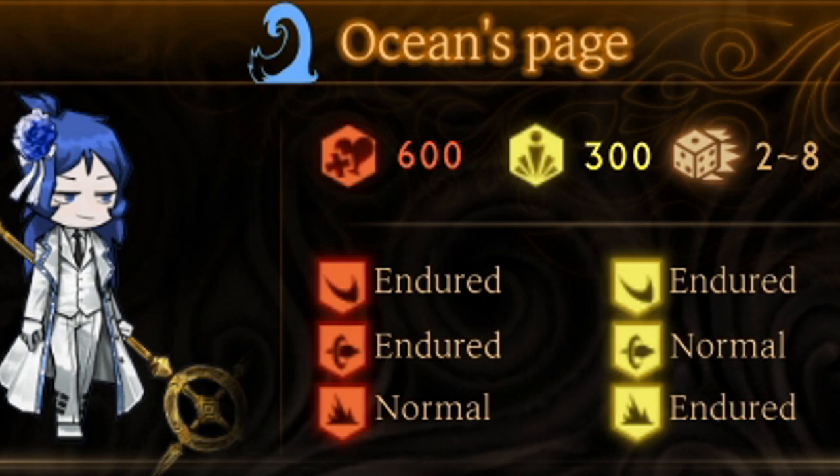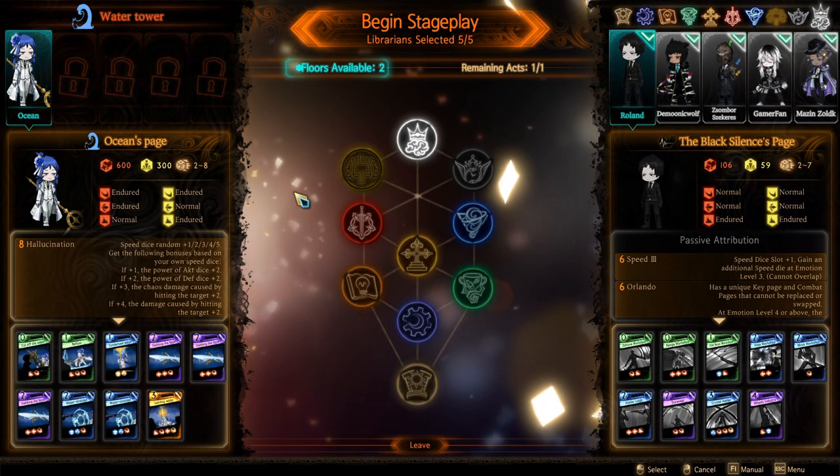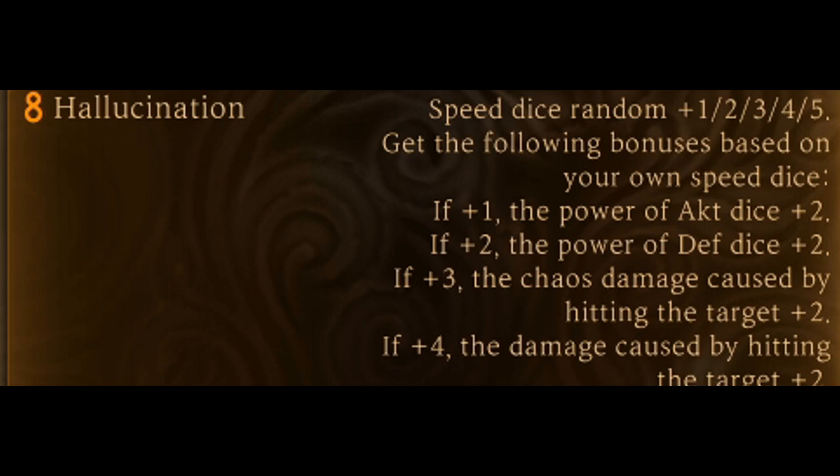HP resistances are endured for slash and stab, normal for crush. Stagger resistances are endured for slash and crush, normal for stab. Now let's move on to his passive abilities, starting off with Hallucination — Speed Dice Random: plus 1, 2, 3, 4, 5.